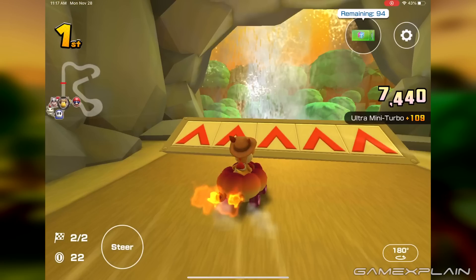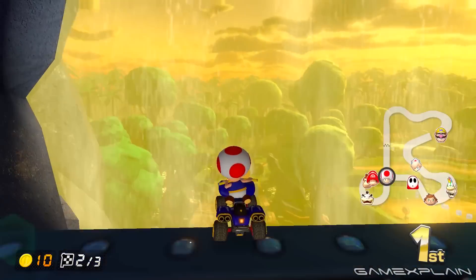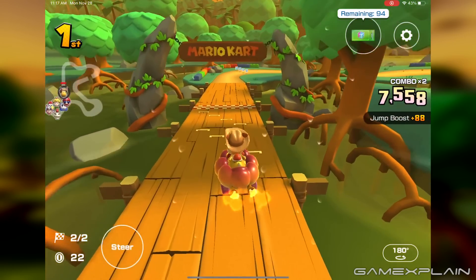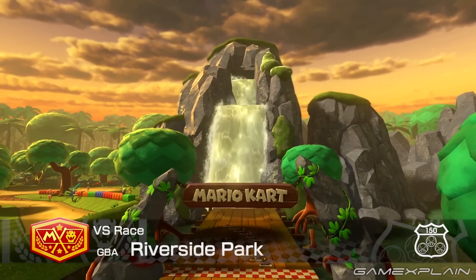The ramp at the cave exit looks different, also showing off its metallic glowing redesign. The waterfall effects are quite good now, but the water droplets don't stick to the camera lens anymore. Finally, animal sounds can be heard throughout the course as an auditory change, including in the opening.